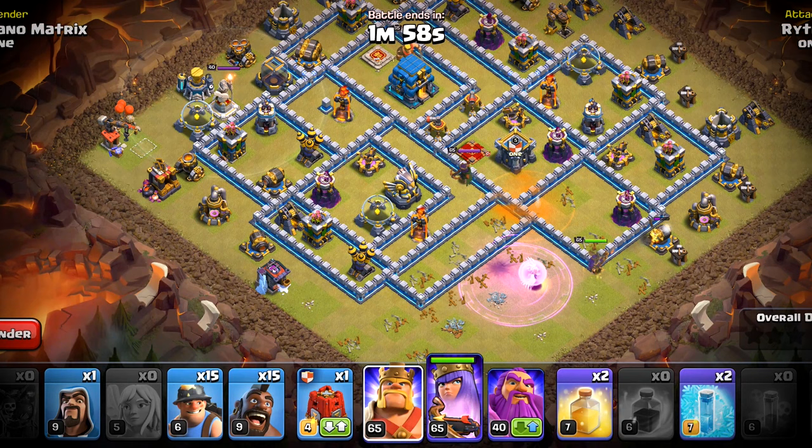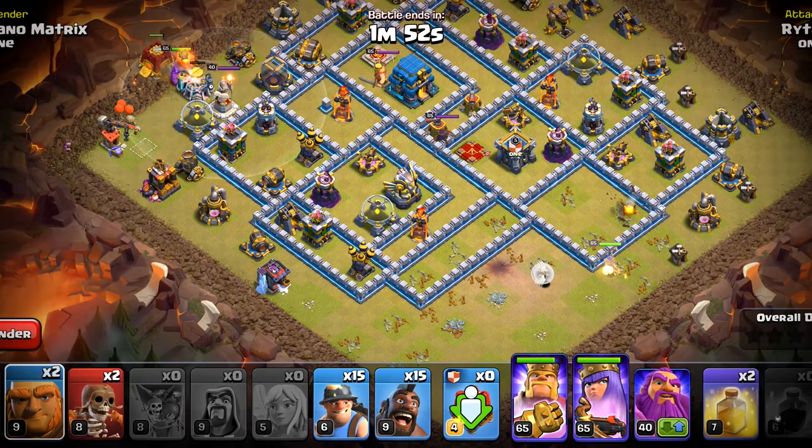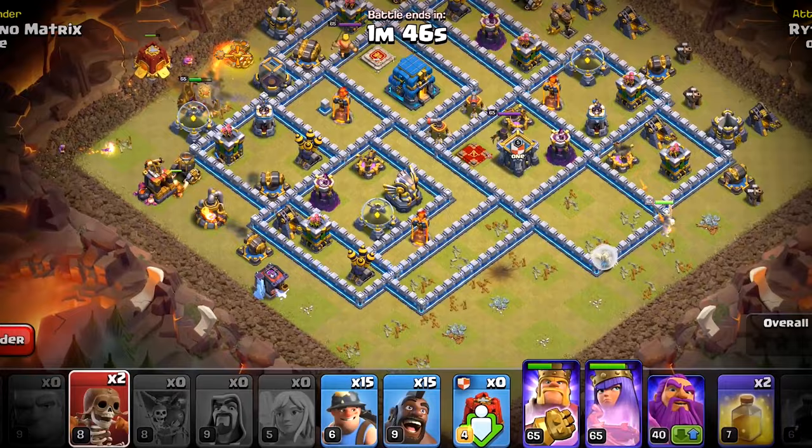Now it's time to deploy the barbarian king, and we have a siege barrack in this one. We will deploy the siege barrack only after deploying the king. On this side we will deploy a wizard and two giants. We will also wall break the queen in and freeze that crossbow. Now it's time to shoot the hybrid.